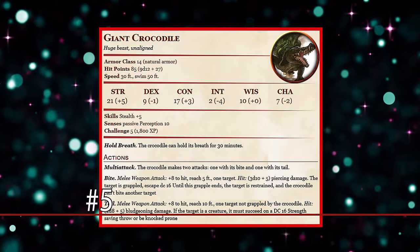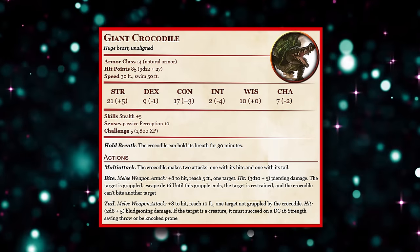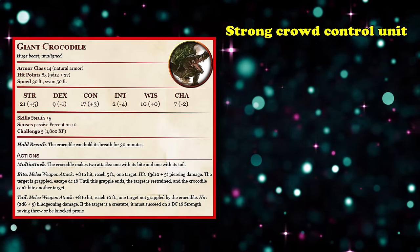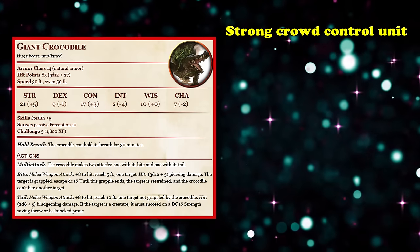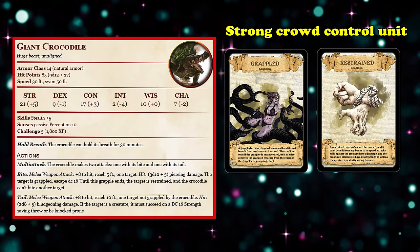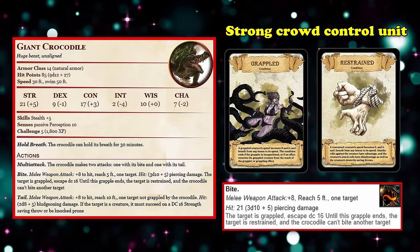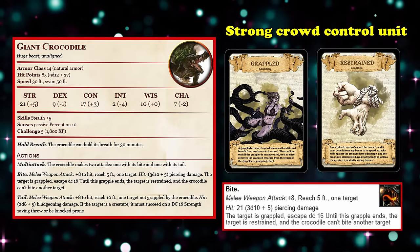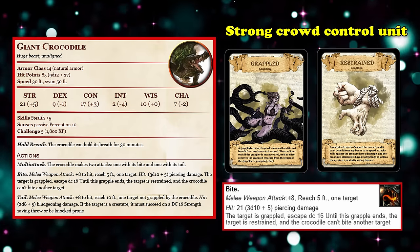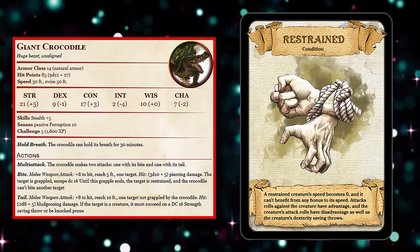At number 5, we have the Giant Crocodile. This Huge beast is a CR 5 creature that works very well as a crowd control unit. While not as bulky as some other entries, the Giant Crocodile makes up for this shortcoming with its ability to grapple and restrain creatures with its bite attack. What makes the bite so good is the fact that there is no saving throw or ability check required to grapple someone — it just happens as part of the attack when you hit.